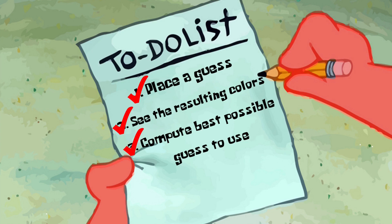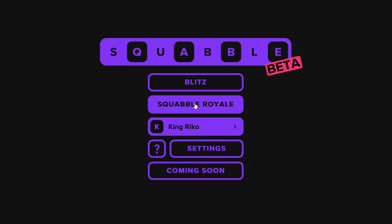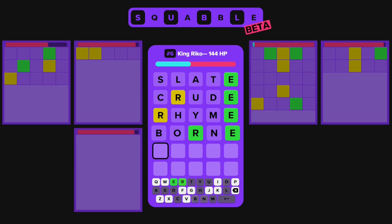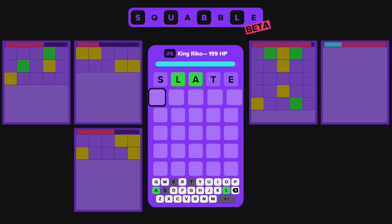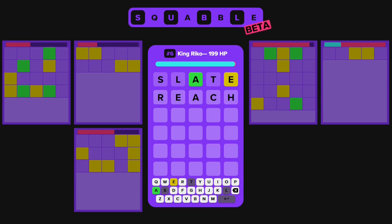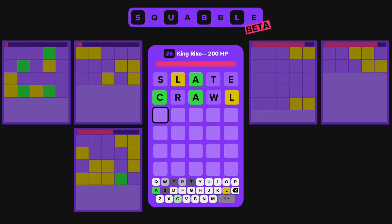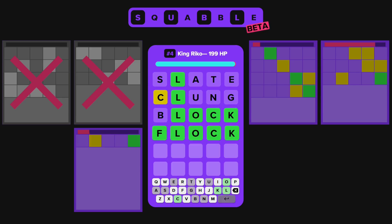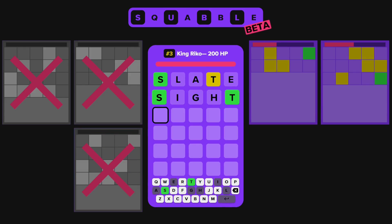With these three parts combined, the bot was finished, and thus the terrorizing could begin. As you can see, the bot plays Squabble so fast that it stays at full health almost all the time. And no, this footage has not been sped up. This is actually how fast the bot makes its guesses, thanks to the trie tree algorithm I used.